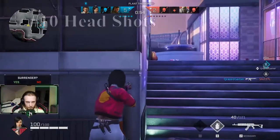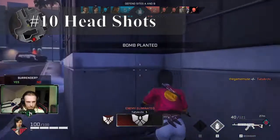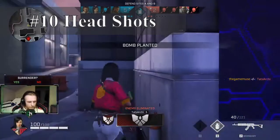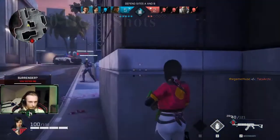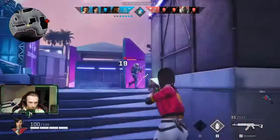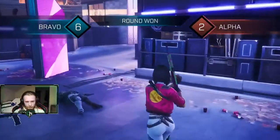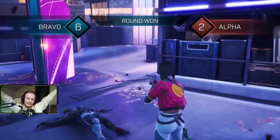Tip number ten is to shoot for the head. Shooting for the body is easy — it's very easy to hit. But if your enemy is shooting for your head and hitting the same number of shots that you are hitting at his body, usually he will win because he does the most damage. So go for the head in order to win those engagements.